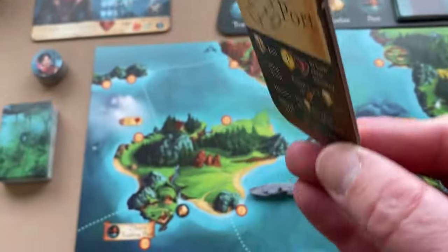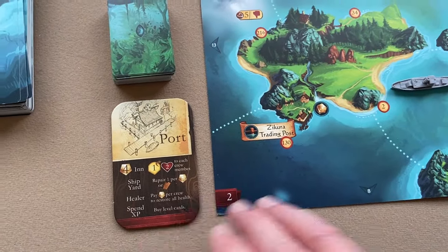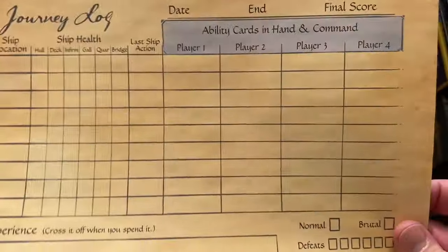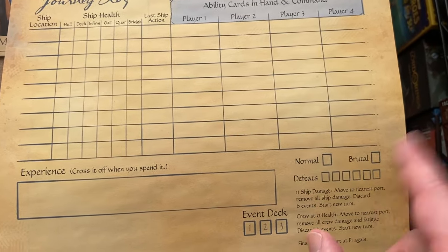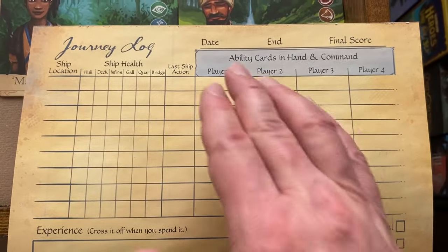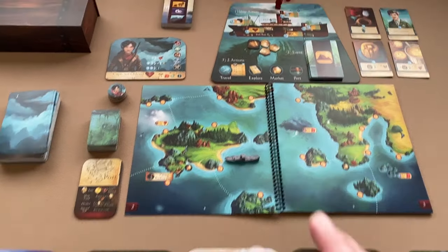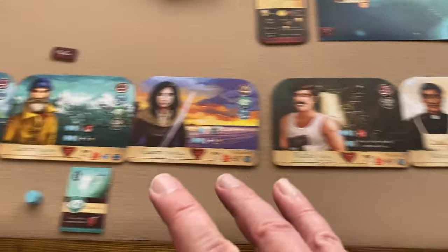Place this port tile somewhere near the atlas — it tells you what actions you can do in a port. Take one of these journey log sheets, mark whether you're playing normal or brutal mode, write the names of the players and the date you started your campaign. Once that's done, setup is complete.